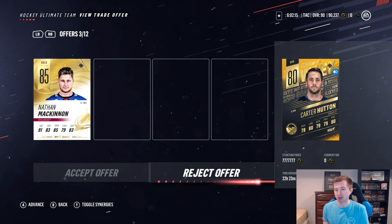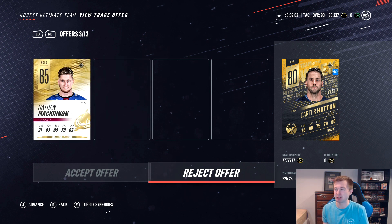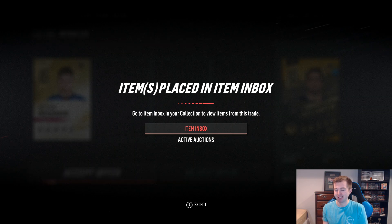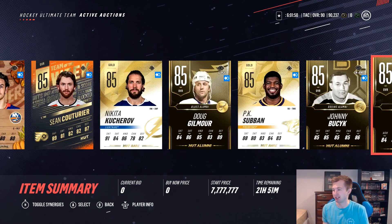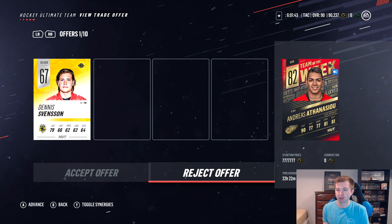I think the most fair one, not including that absolutely ridiculous offer, is probably the Nathan McKinnon. I was thinking about maybe taking Schmaltz — we just got another Schmaltz offer. I don't know why they're trying to give us Diamond Schmaltz, but he's only 81 overall. I don't think he's actually worth that much, so I'm just going to take the 85 McKinnon. McKinnon's a good player. I feel like that's a fair trade. Thank you everyone on that first card.